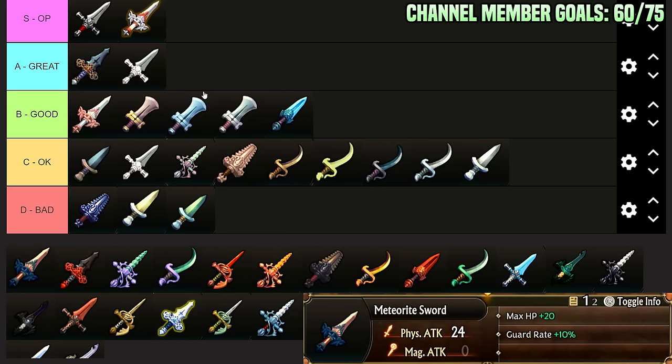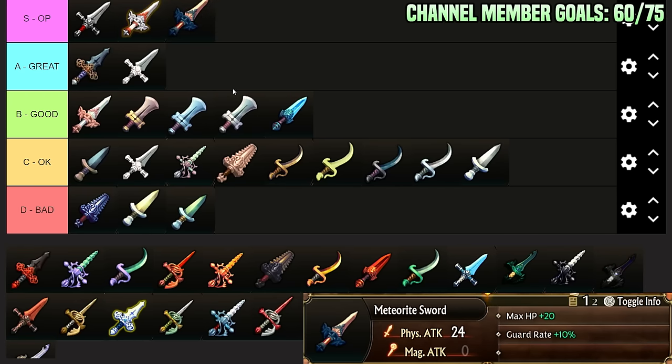Meteorite Sword: you get from Bastorius. HP plus 20, 24 attack, Guard Rate plus 10%. I would say it's a little bit worse than Heaven's Wing, but HP plus 20 gives you bulk, Guard Rate plus 10% is fantastic on shield units — it's just a good sword with good stats. Getting bulk on a lot of these endgame classes seriously matters because that can be the difference between dying from a single hit or not, or dying from an arrow rain, which is obnoxious.